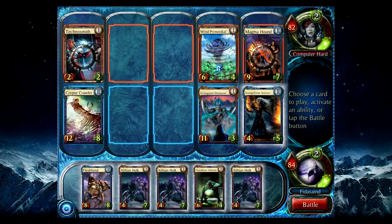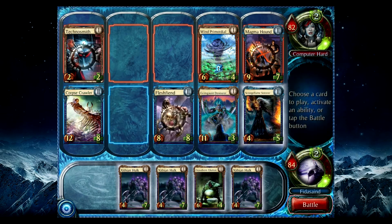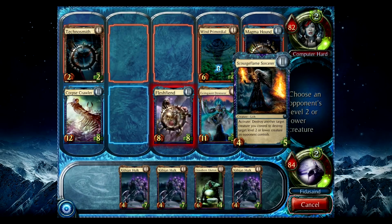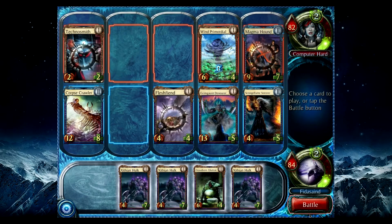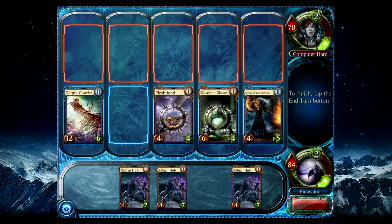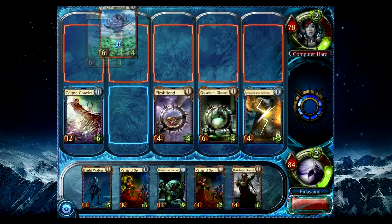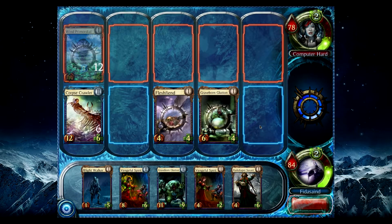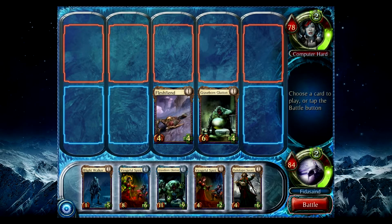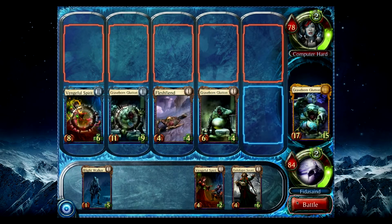I'm going to be losing this guy — yeah, can't prevent it. But what I can do is attack you to kill you. Still got a 4-4 left. We can battle off. And then drop a Graveborn down here. Losing my Sorcerer — that's kind of annoying, but that's alright. And still in good shape. Just put the guys over here. They're fine like that. Battle.